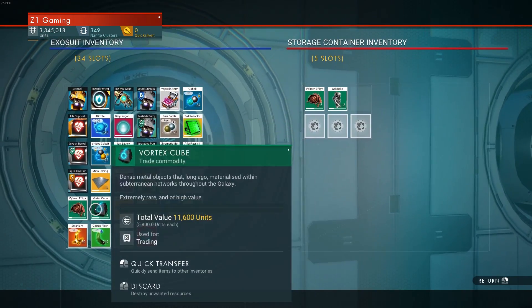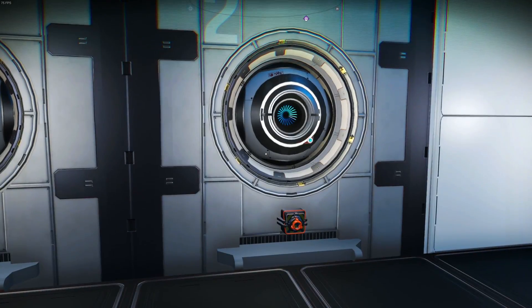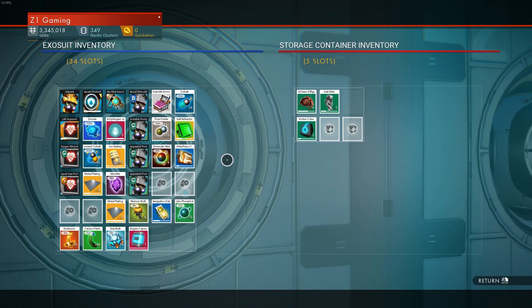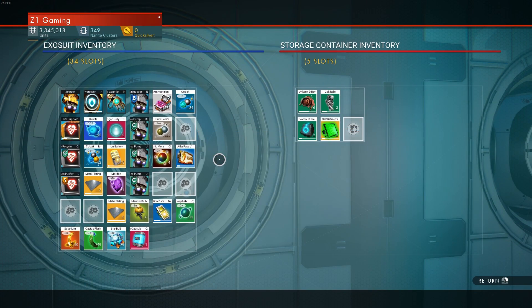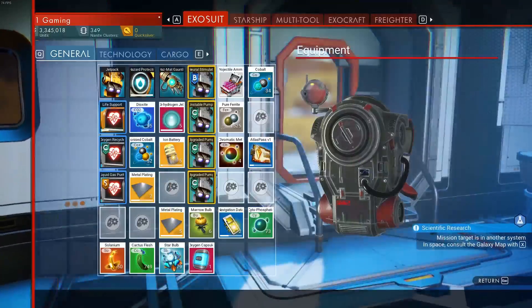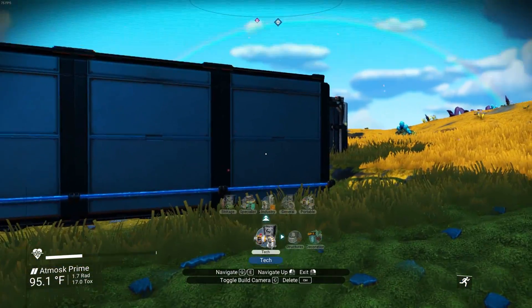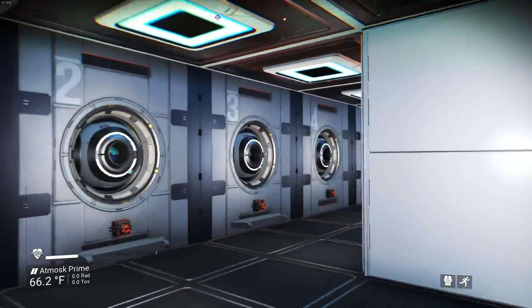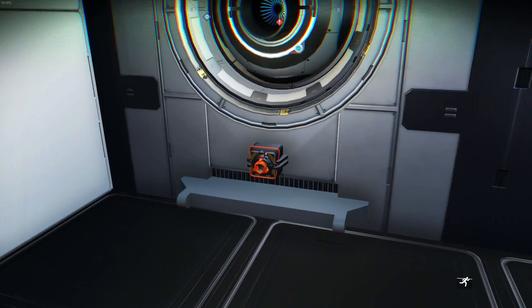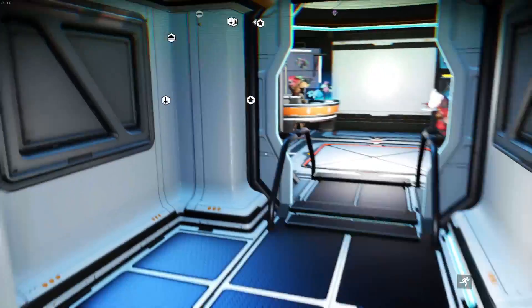I have 1,500 pure ferrite — fantastic. Let's expand this out so we can get these storages on here. Zero, one, two, three, four, five — yes! This is going to be nice. All our power is going to be in one place, we can run wires. Oh, we don't even have to run wires because they're connected to the base — that's amazing! These things don't have to be powered all the time.